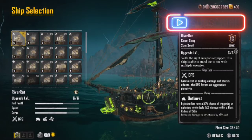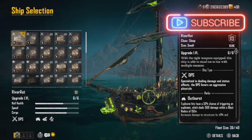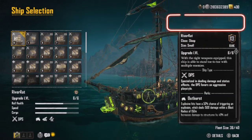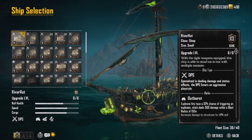Hey there gamers, welcome back to Banished Souls Cryptic Gaming. I'm bringing you my favorite ship build: the River Rat. It is a sloop class ship, which is actually the small class. I'll show you why I like this.